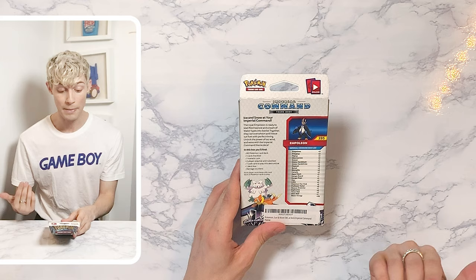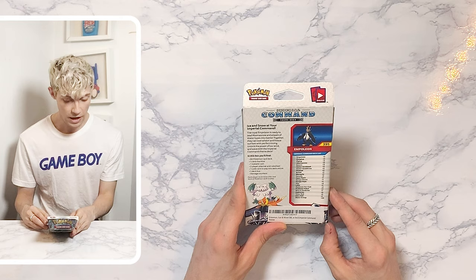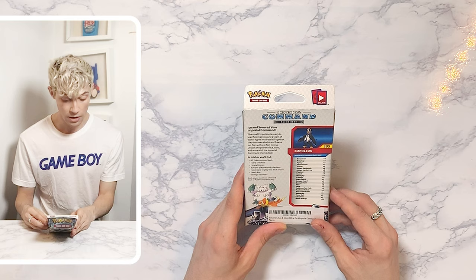Reading the back of the Imperial Command themed deck: 'Ice and Snow at your Imperial Command. The Royal Empoleon is ready to lead the Abomasnow and a team of Water-types into battle. Together they can overwhelm and freeze out foes. With perfect timing, unlock the power of Ice, Wind, and Wave with the Imperial Command themed deck.'